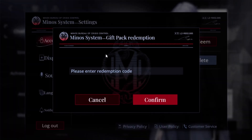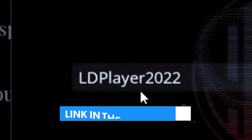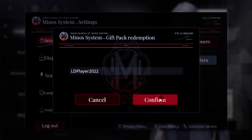Go ahead and click on the redeem button and it's going to pop up a second window — this is where we place the coupon code. The brand new coupon code is ldplayer2022. It has to be spelled exactly like this; I'll put it down below in the description so you can copy and paste. Go ahead and click confirm.